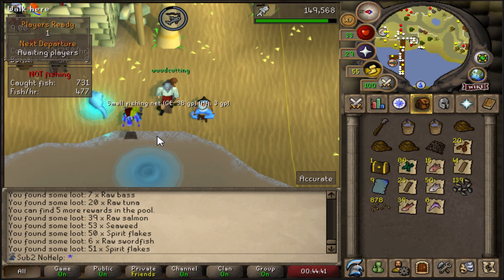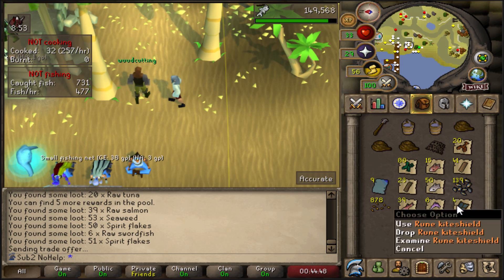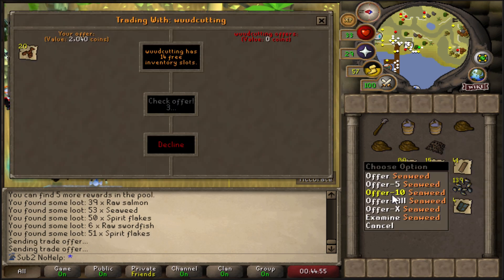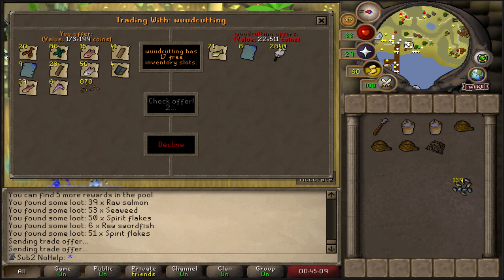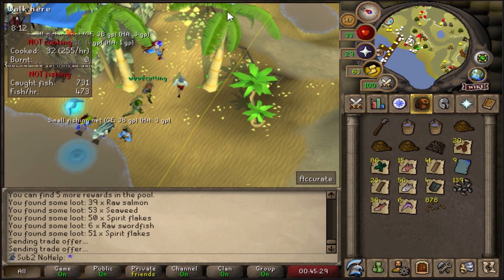I kept getting spirit flakes — let's trade. Let's see what we got. Open your casket — what'd you get? Four rune kite shields?! Trade — trade! That's crazy, no way! Holy shit, we gotta alch those. Four rune kites, oh my god — I got raw mackerel. The pages are good to get. I got 255 spirit flakes — that's like four of my rewards. I got 139 flakes and then I got the rune full helm. Oh my god — the four kites, that's massive. Let's put all our Tempoross loot in the storage.